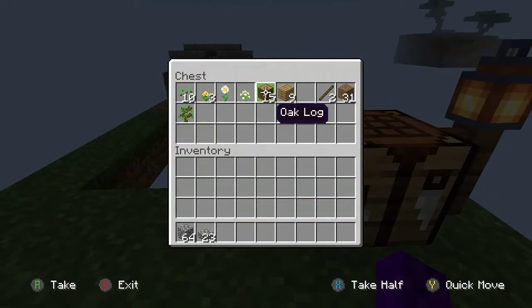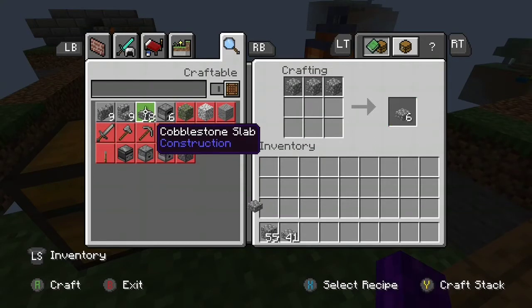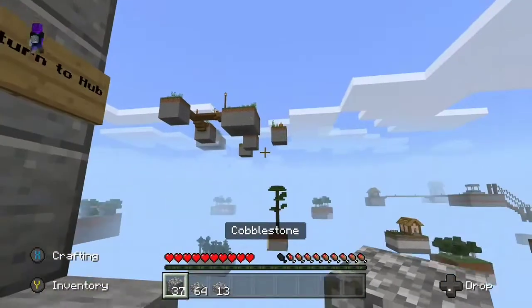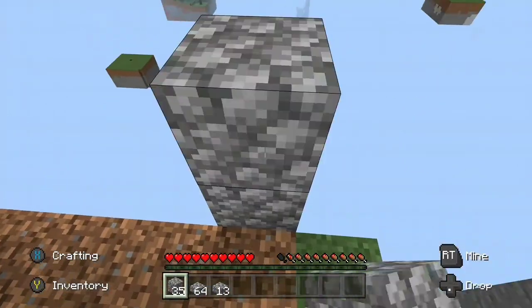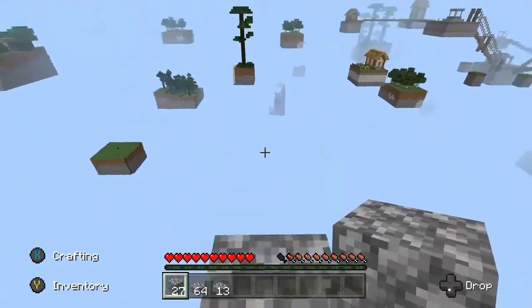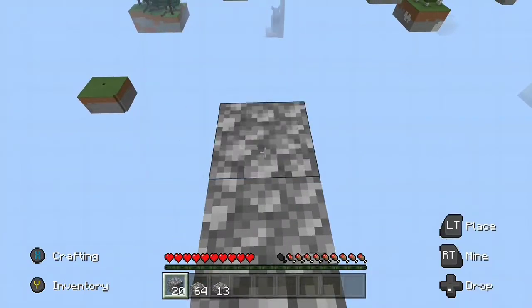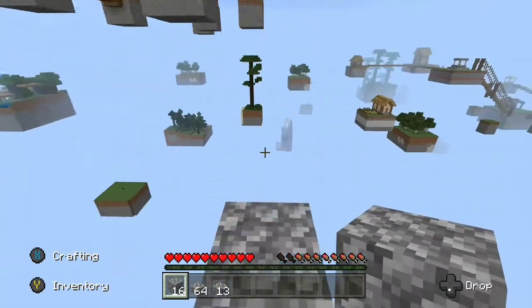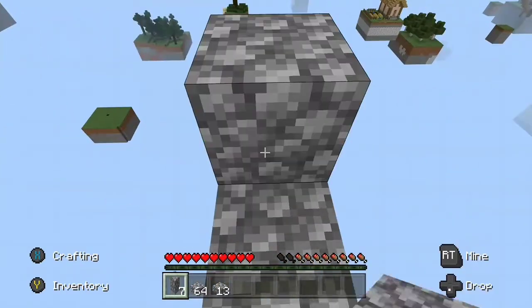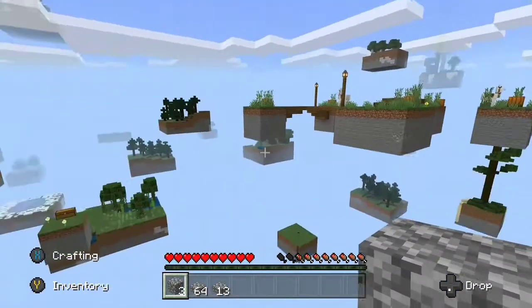I'll craft some more slabs. I want blocks so I can get up there, that's why I still have normal blocks. Yeah, I'll probably have enough. I have enough to get the height. Wait — is that a llama? Oh yeah, and pumpkins!